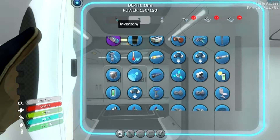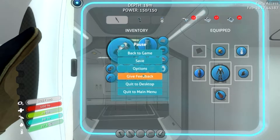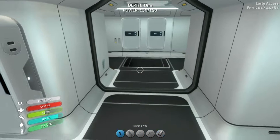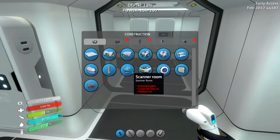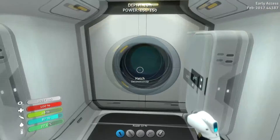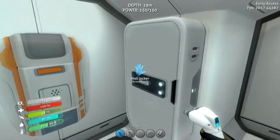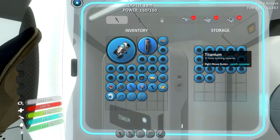Let me just put these in the habitat builder's schematic. Moon pool — actually, let's build a moon pool real quick. Actually, we could make this too. Let's make the moon pool — onto the side of the base. So we need four of these titanium ingots.